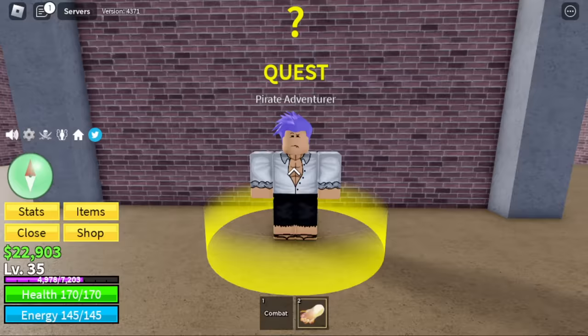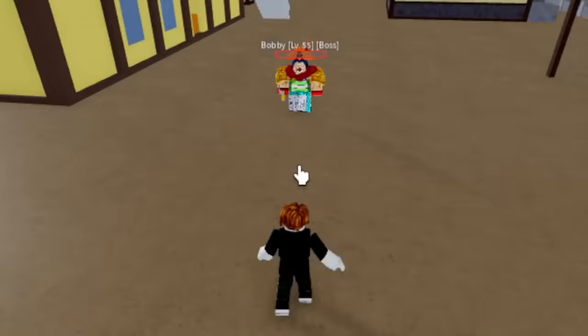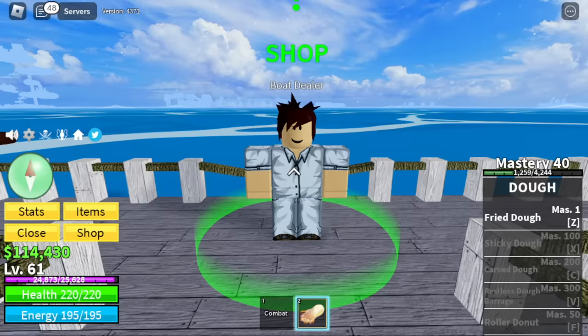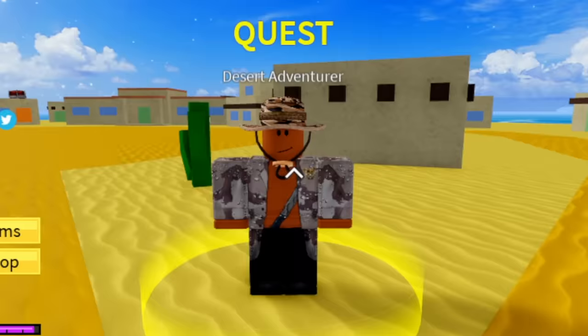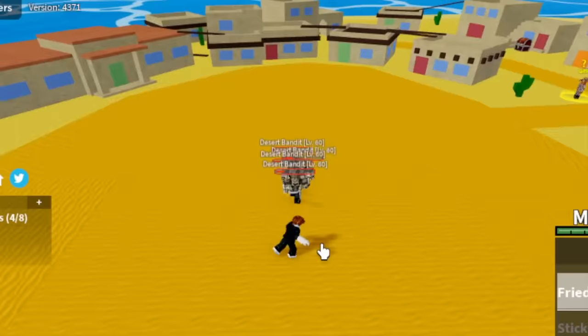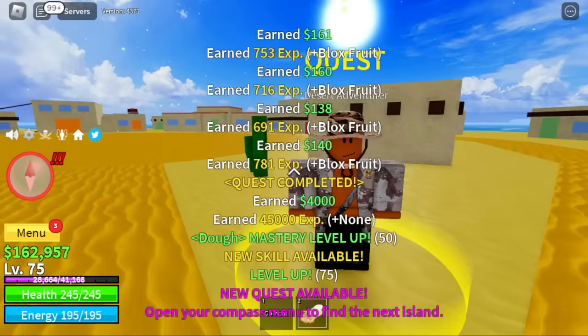Next up is Bobby the Clown. You're going to grind here until level 60 — you can start doing server hop here. Next island is the desert. In the desert, first target is the desert bandits. Elemental is in effect at an early level. Just keep on defeating them until you reach level 75. Once you reach level 75, next up: desert officers.